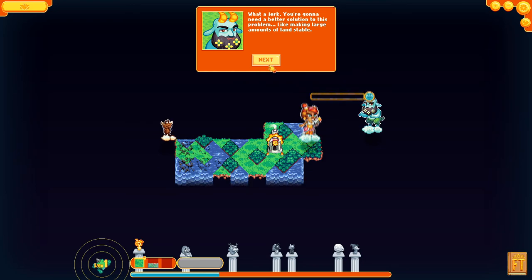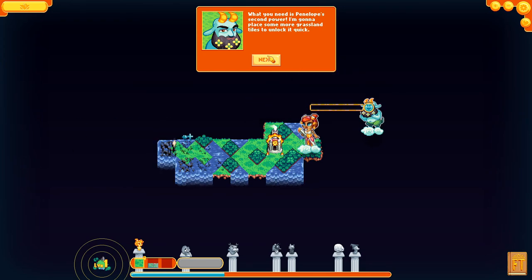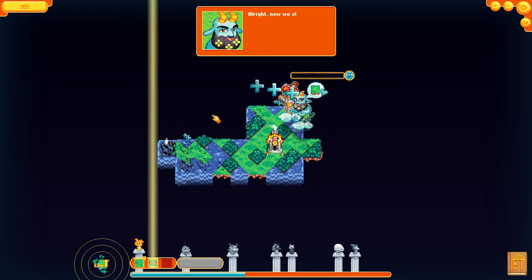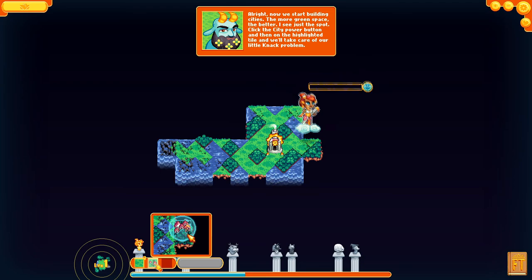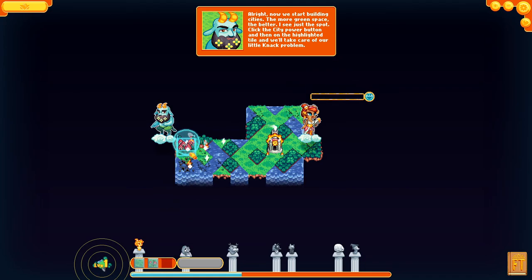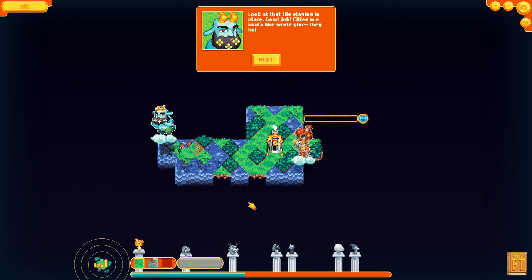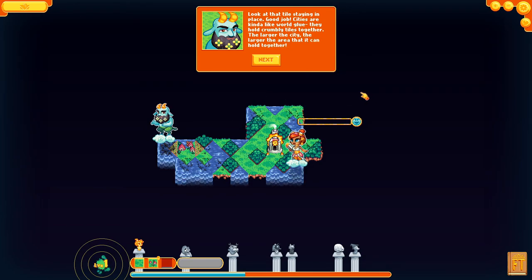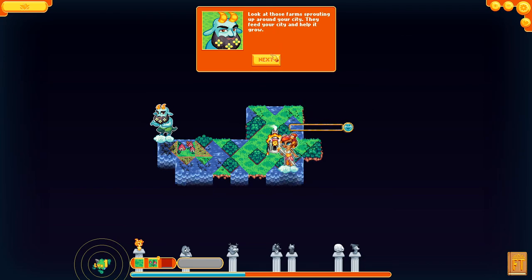We need a better solution — like making large amounts of land stable. Penelope needs her second power unlocked, so place more grassland tiles. Now we start building cities. Click the city tile and place it on highlighted land. Cities are like world glue — they hold crumbly tiles together. The larger the city, the larger the area it can hold together. Farms spread out from your city and help it grow.